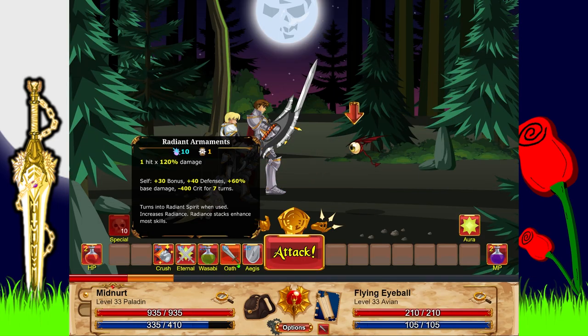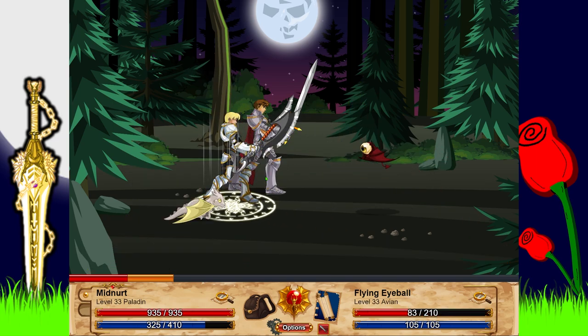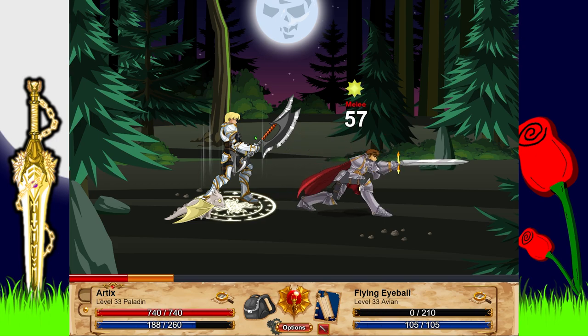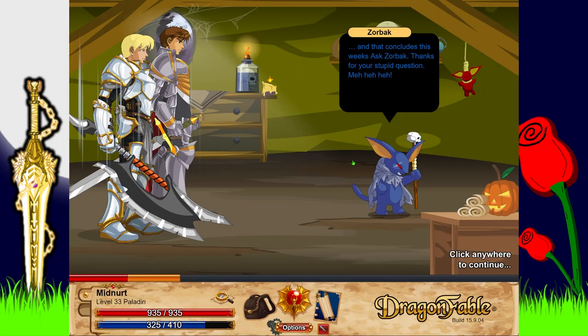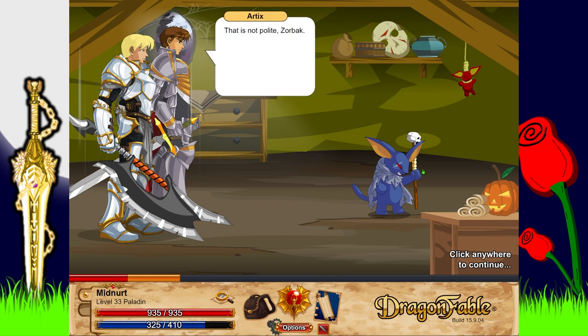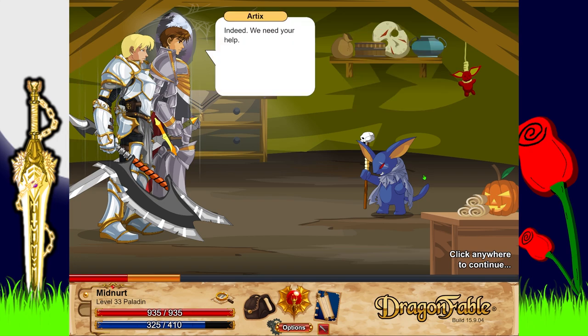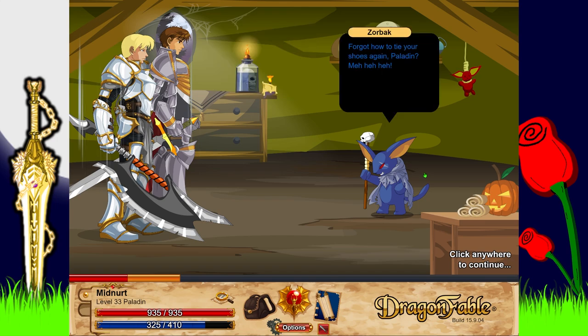I really like the way this looks — it has that typical Paladin appearance that I love. And that concludes this week's Ask Zorbach. Wait — Twillie is just hanging in the right ground pod. 'Twillie, let's start!' 'Zorbach — don't you people know how to knock? What do you want? Can't you see that I'm busy?' 'Indeed. We need your help.' 'Forget how to tie your shoes again, Paladin?'